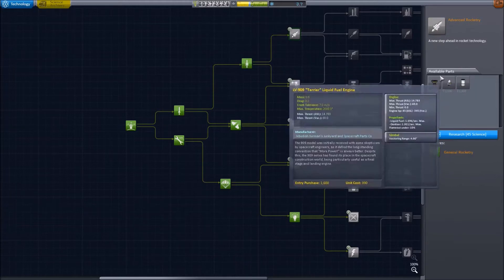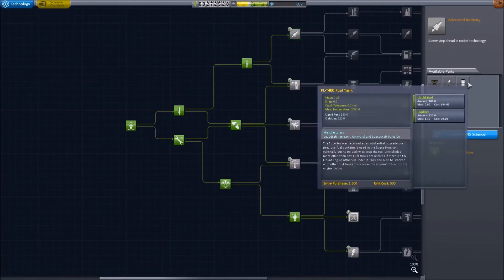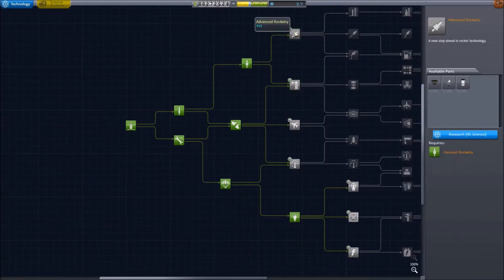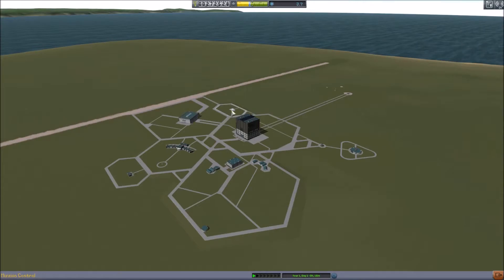Oh, LV-909, my best friend, and the P400 fuel tank. This is interesting. Looks like we're going to get that. Alright, let's see what next contracts we got.